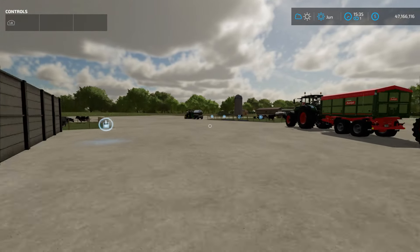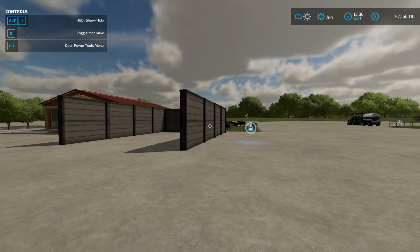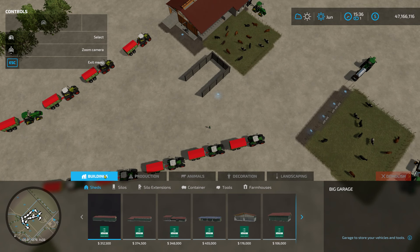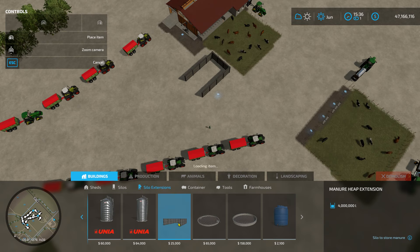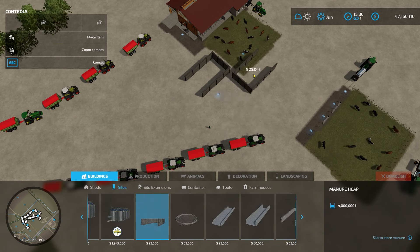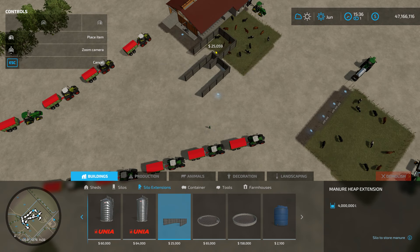Before we start feeding, if you want your cows to produce manure you need a manure heap. Go into your store, go to other, construction, buildings — but do NOT get the manure heap from the silos section. You want the manure heap from silo extensions. If you get the one from silos and place it next to a cow pasture, it's not going to work.